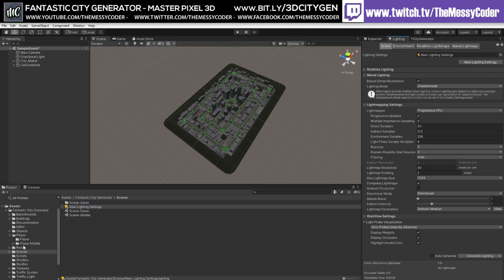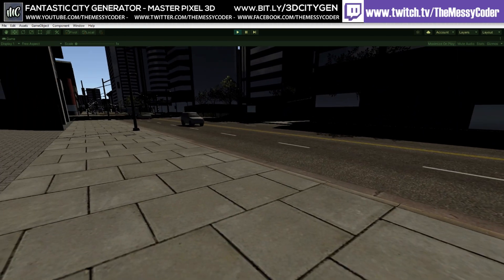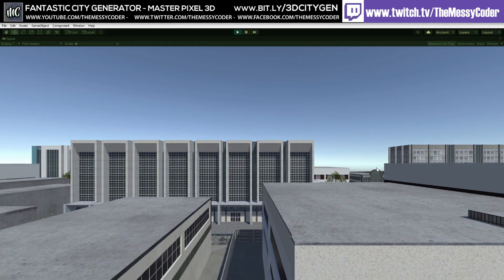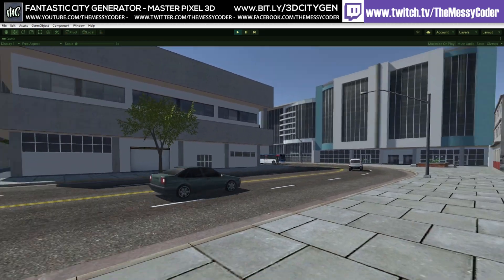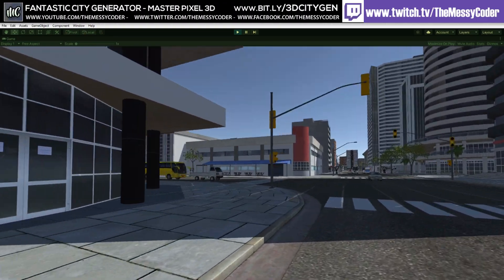We're going to drop in our player. We've got two cameras - let's get rid of the other camera. And click play. We've got a randomly generated city, traffic in there. It's very small and we can have fun. We can't go into any buildings because these prefabs don't have interiors, but if you wanted them you could add your own buildings with interiors.